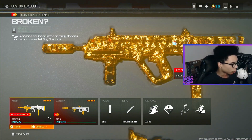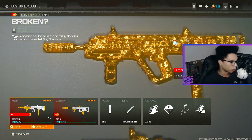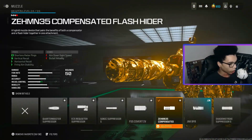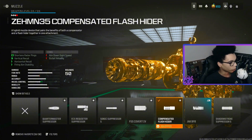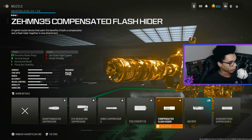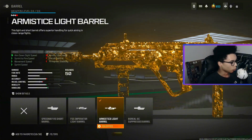For the third loadout we have the RAM 9 and the BP50. Let's get into the RAM 9 class, then we'll go through the BP50 class. For the muzzle we are using the Z35 Compensated for shot and radar pings, vertical recoil, horizontal recoil and fire aim stability. For the barrel we are using the Light Barrel for aim down sight speed, sprint to fire speed, movement speed and sprint speed.